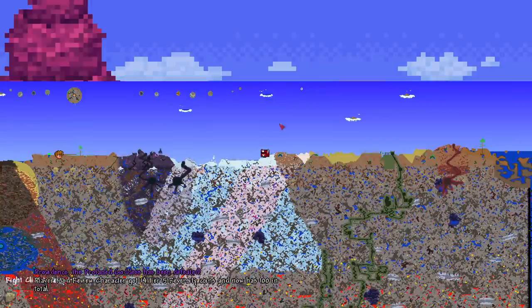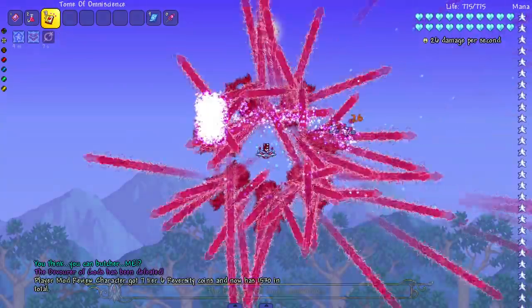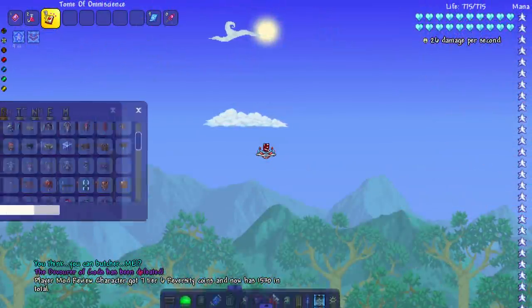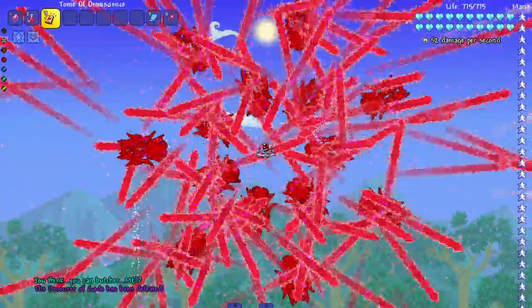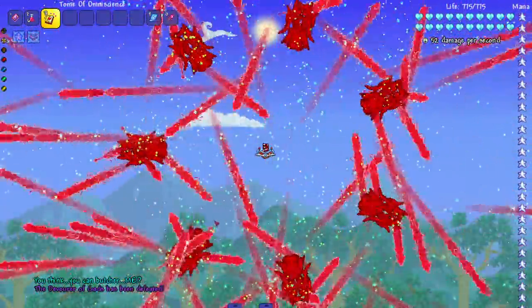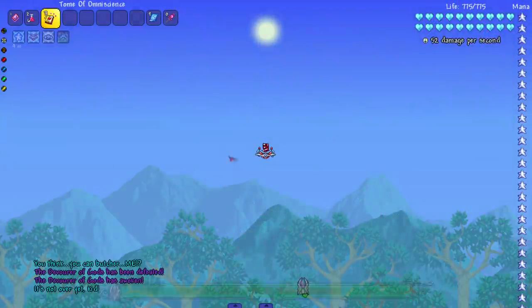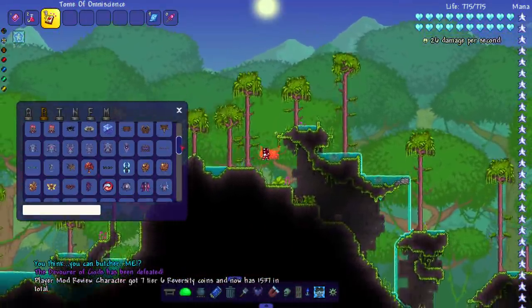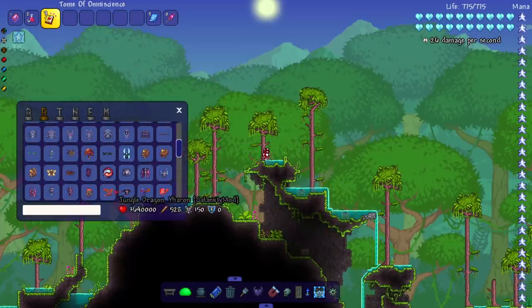Alright, let's fight the Dog — Devourer of Gods. I think I know which one's right. We kill that one... but the music is still playing, it said 'Butcher.' Okay, we'll summon the other one. Oh, the left one goes first then the right one — now I've got it. Let's go ahead and take on Yharon. There we go — got you!